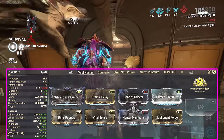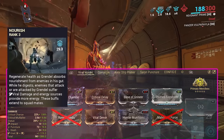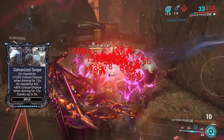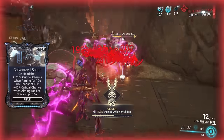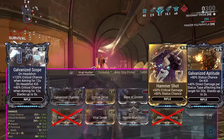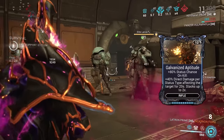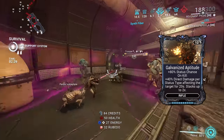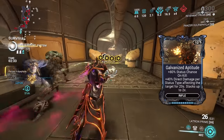To make this weapon even stronger, put Nourish on your Warframe so you can replace the viral mods with Galvanized Scope for that incredible headshot damage — it's incredibly OP. You can also throw on Galvanized Aptitude or Hammer Shot for additional status chance and damage. Galvanized Aptitude's direct damage increase is actually multiplicative — it becomes its own multiplier on the direct hit of the incarnon form, but it doesn't affect the AoE.